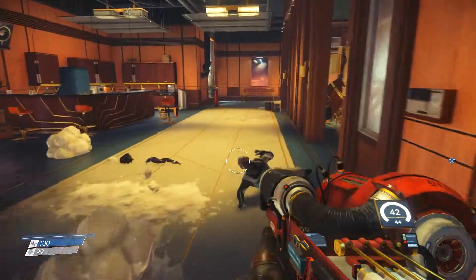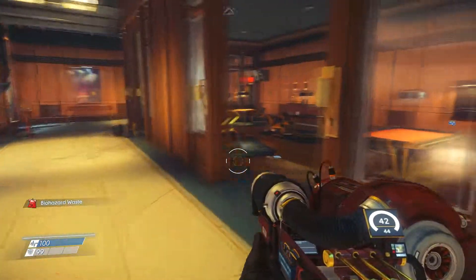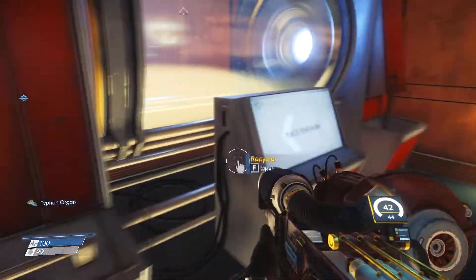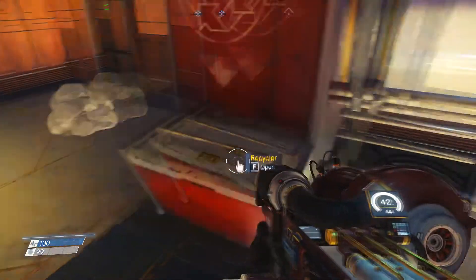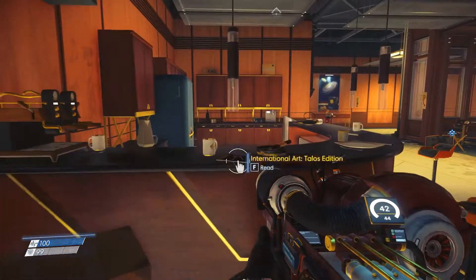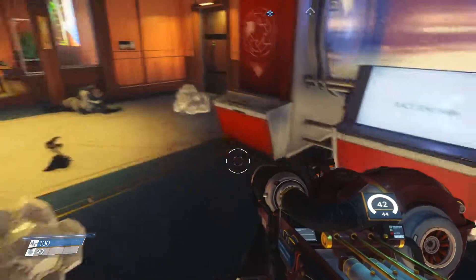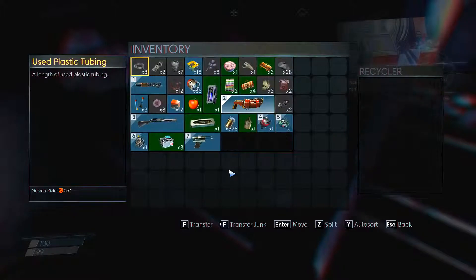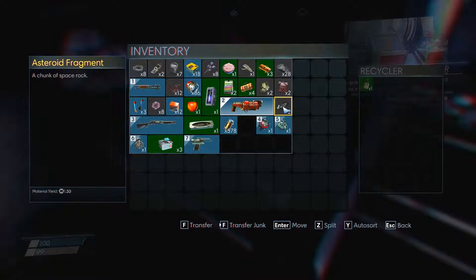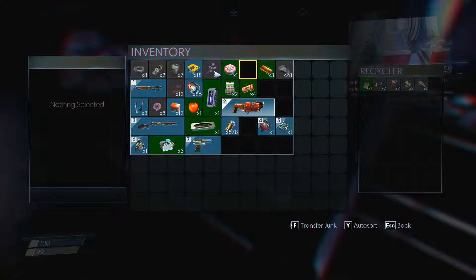I'll just move back, reload and check this area. There's one in there somewhere. Oh here's a recycler — hold on, what is this? I can put things in the recycler — vodka, biohazard waste, lemon peel, banana peel.